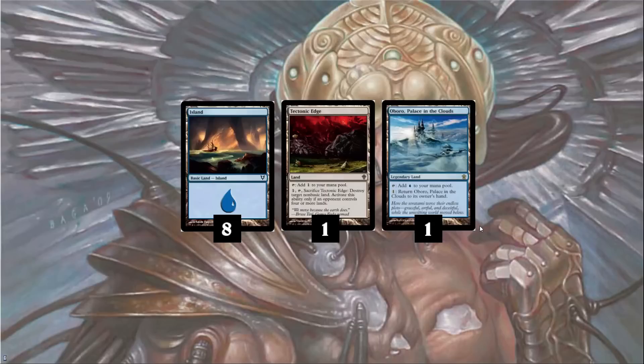Finally, we have our lands: 8 Islands, 1 Tectonic Edge, and 1 Oboro, Palace in the Clouds. Oboro is used to protect yourself against Tectonic Edge — if you need blue mana, you can use it and then return it to your hand, keeping yourself under 4 lands to avoid being Tectonic Edged.